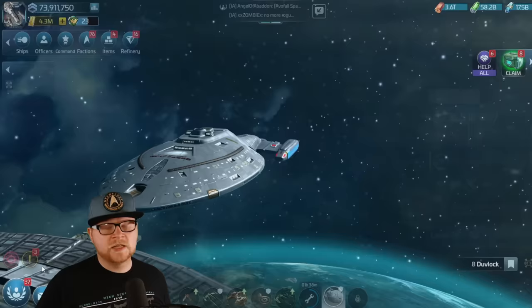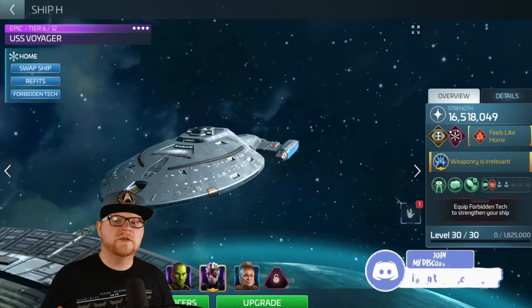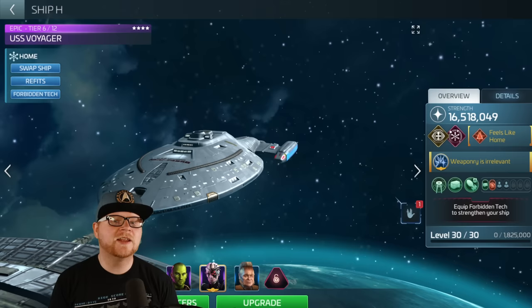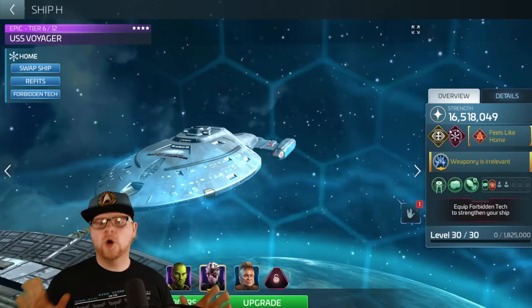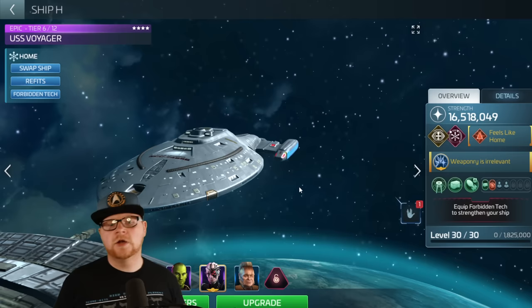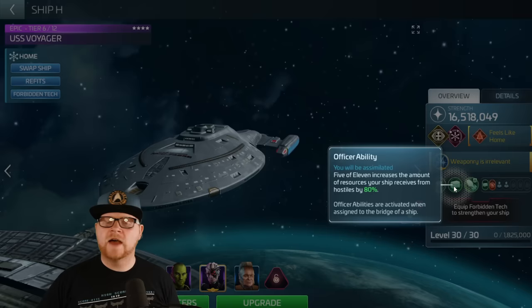Let's talk about something that's a really hot topic right now — we discuss it all the time in my Discord. This is my Voyager crew: Five, Neelix, and Crush. This is taking mostly advantage of Neelix's ability, the Doctor's ability below decks, and Crush for warp range. Lady Five of Eleven is there because her below deck ability gives a nice mitigation boost, but more importantly loot — we want to get as much loot as possible. Neelix gives us cost efficiency on our abilities.